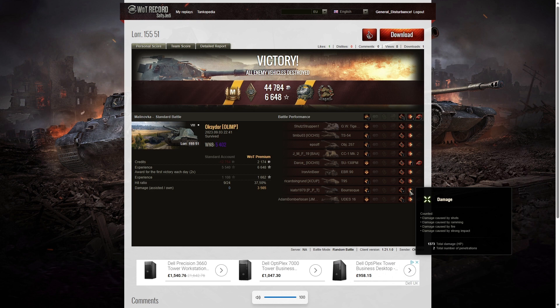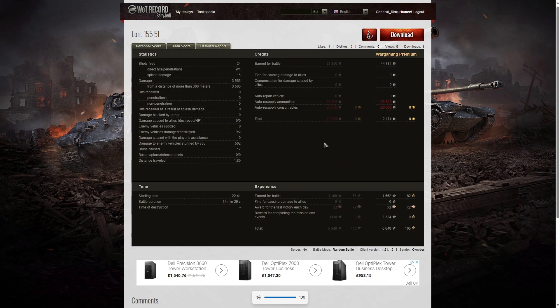He fired over the wreck and right into him — so the Barask took a double hit and wasn't a happy bunny, because most of his hit points were lost to arty direct hits. There were also nine enemy vehicles damaged and two killed — hence the Confederate. 562 hit points for stun assist from 17 stuns. So he didn't actually win this one from stun assist — he got it mostly from the basic damage of three and a half K that he made himself. When it came to credits, he earned a profit of 2,174 — not a lot, but then he did have to pay for ammunition and consumables — plus 6,648 experience points.